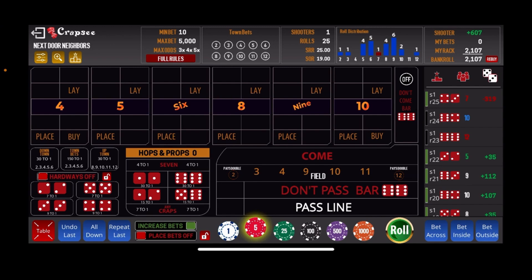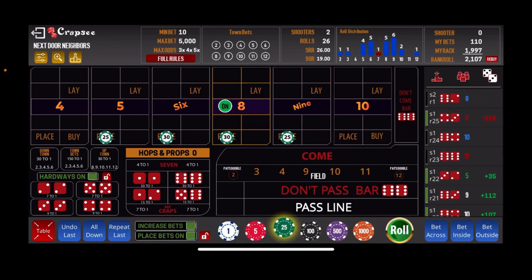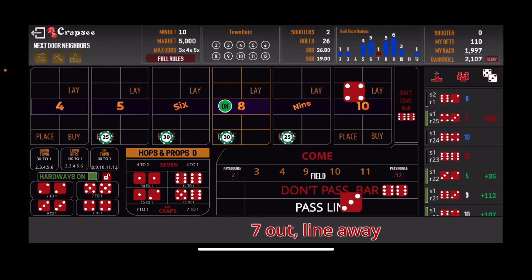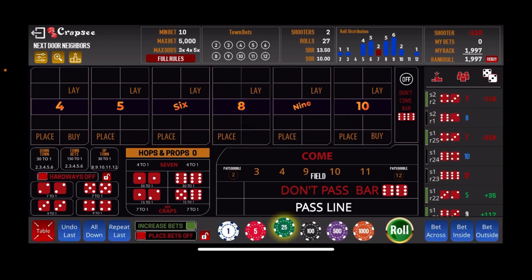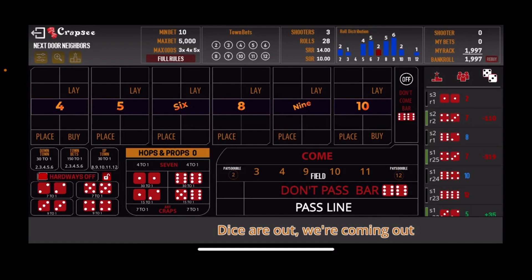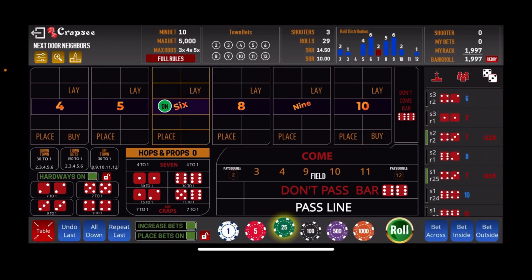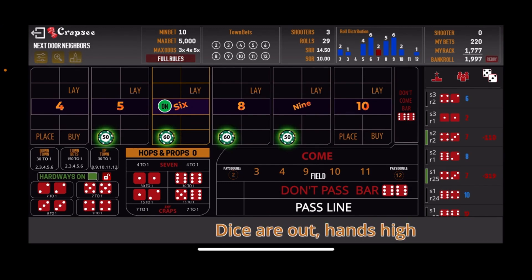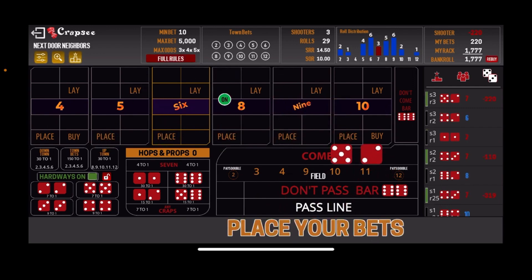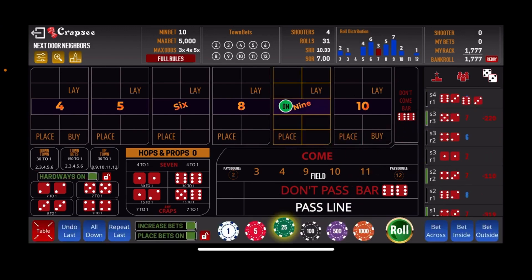On to shooter 2 — there's the 6-2, the 8 easy — so we'll come back with $110 inside. And a 7-out. That's the total opposite of the first shooter, so we drop a little there. On to shooter 3 — snake eyes, two craps, next roll — there's the 2x4, the 6 easy. We'll come back at $220 inside since we lost on that shooter, and see if we can make that $110 back. Another 7-out — things are turning south quickly. We'll go up to $330 on the next shooter.